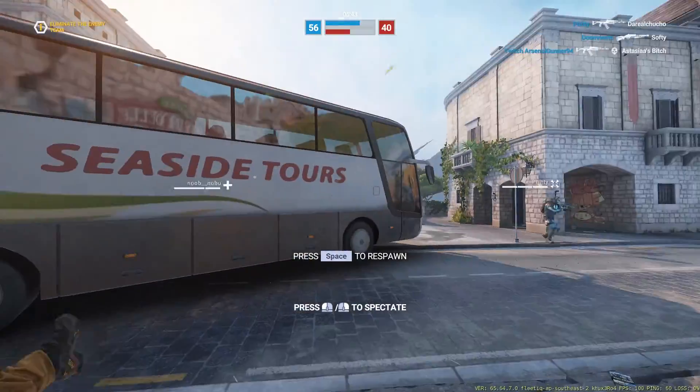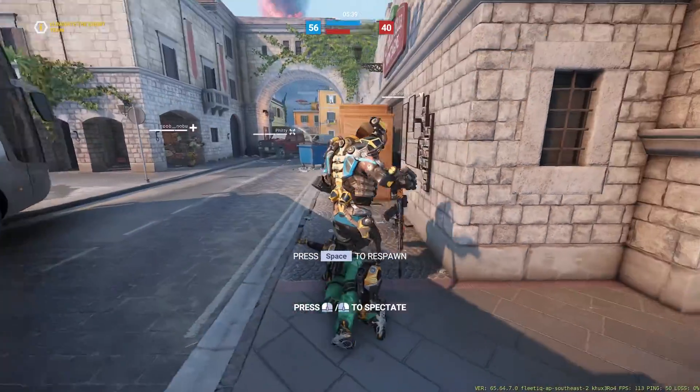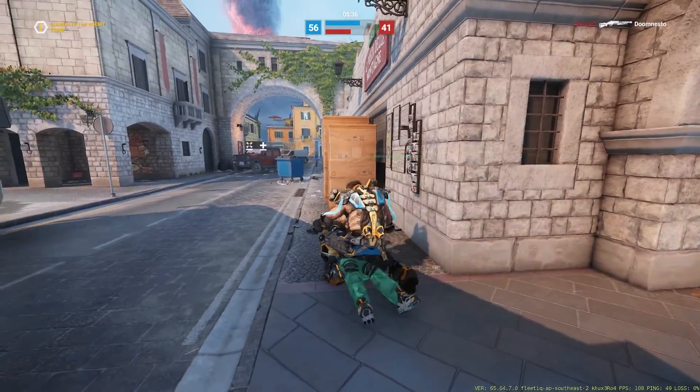If you've got a teammate just around the corner, maybe it's good to stay on the death screen for about 10 seconds or so and hopefully they'll be able to win the fight and then come and res you.